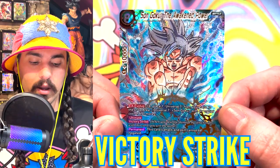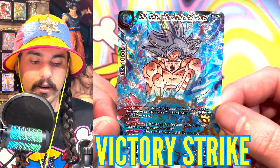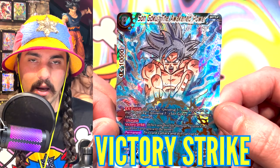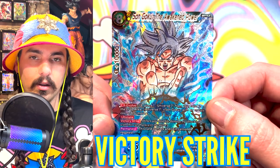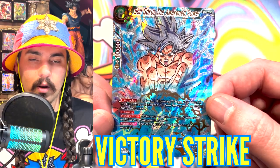Victory Strike means when this card deals life damage, you win the game. There are only two cards in the game that have Victory Strike currently — Son Goku the Awakened Power and Son Goku and Vegeta Apex of Power. When these cards deal life damage, your opponent loses all of their life in one hit.